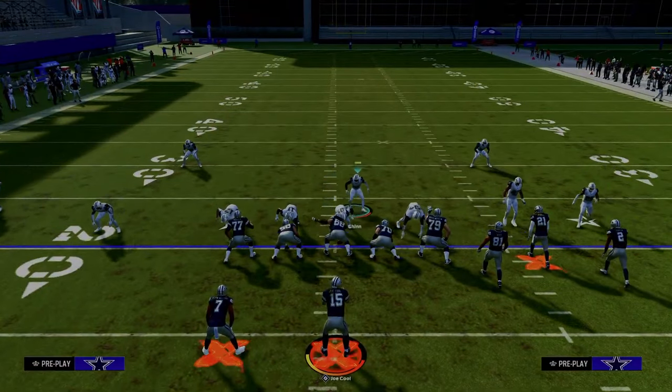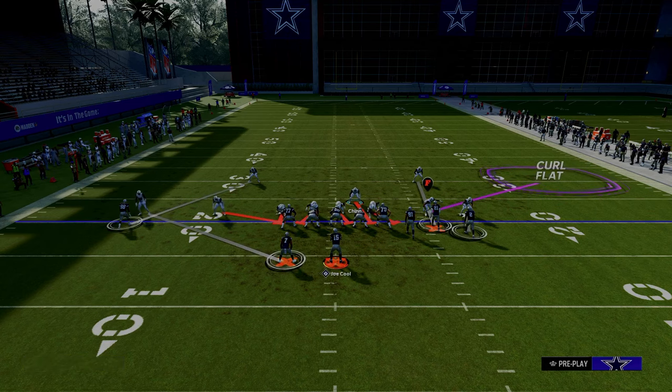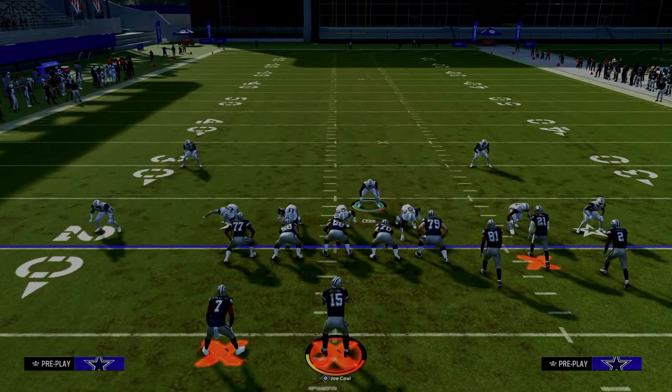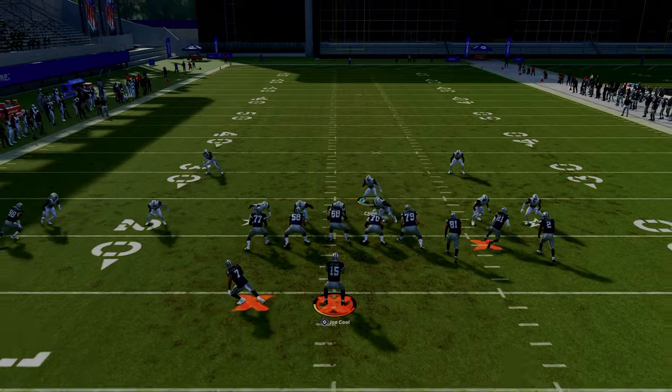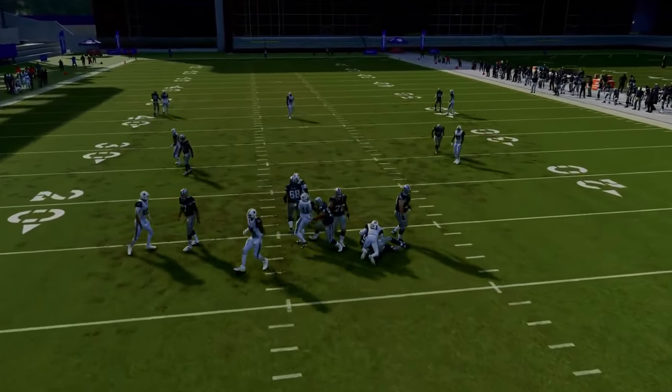You can do whatever you want from a coverage perspective. For example, you could scissor the left side, have the curl flat over there, and kind of lurk the tight end. You can certainly do something like that. And let's see if we can get the blitz to come in — we do get the edge pressure, though unfortunately not the A-gap pressure this time.